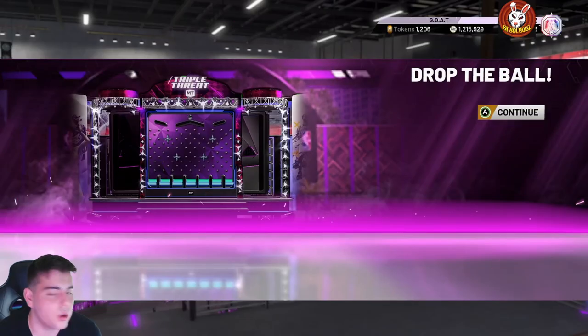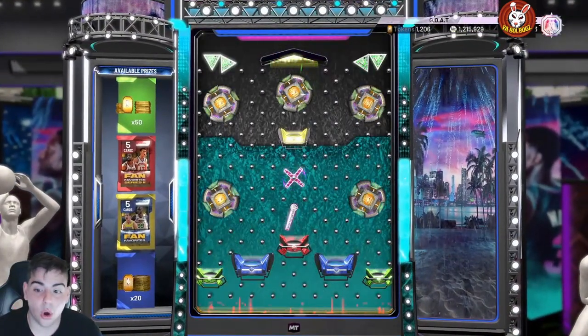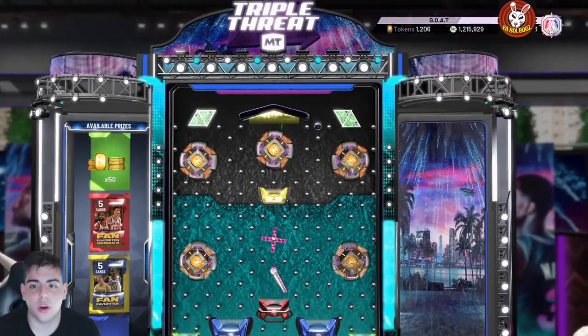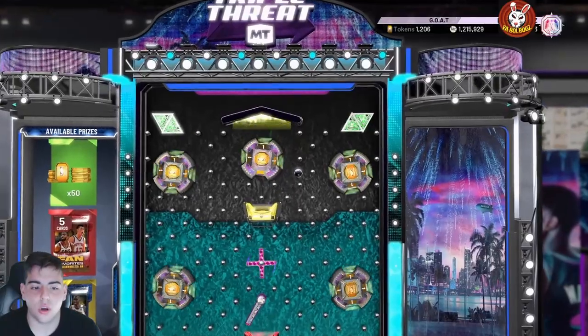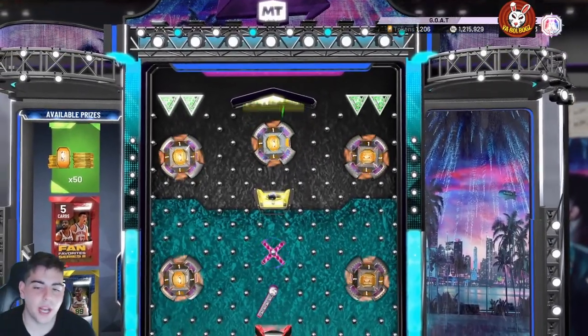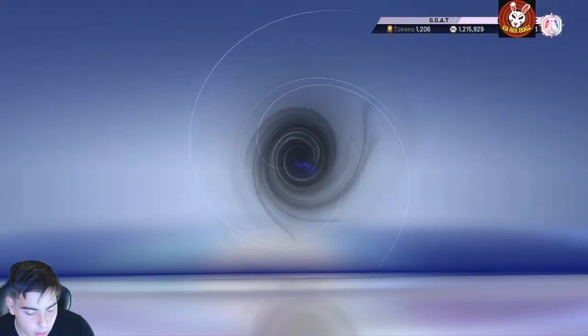We're probably going to try to go for the packs — 50 tokens on the green, that's solid. I'd definitely rather have a pack than 20 tokens, but this is pretty fire. They do drop tokens too, which is pretty interesting. We got the pack, we're going to pop it and then drop this locker code.